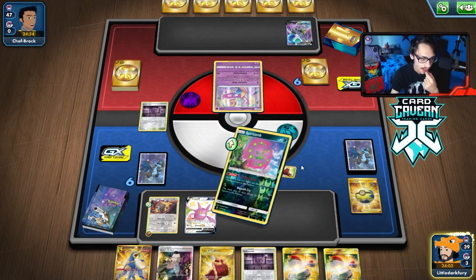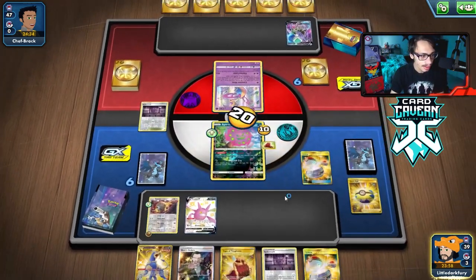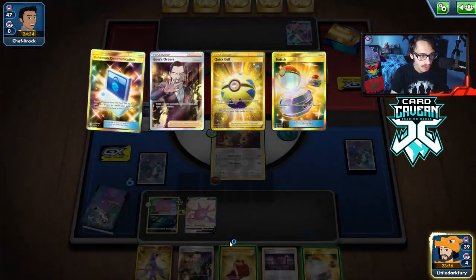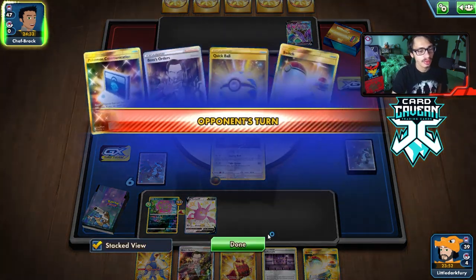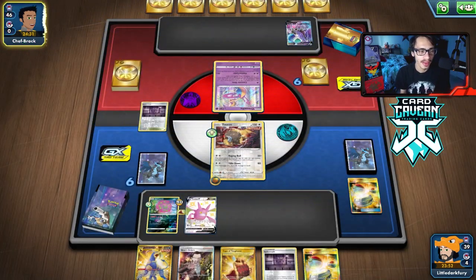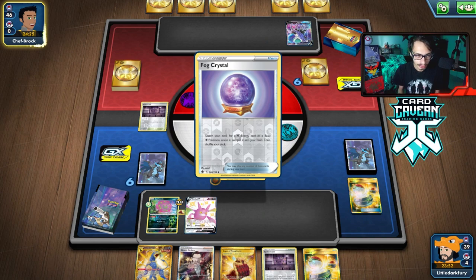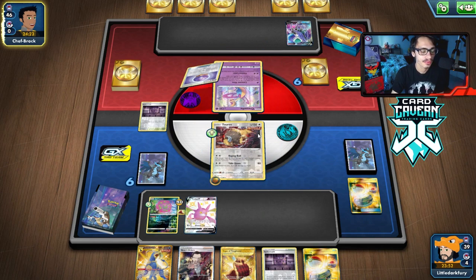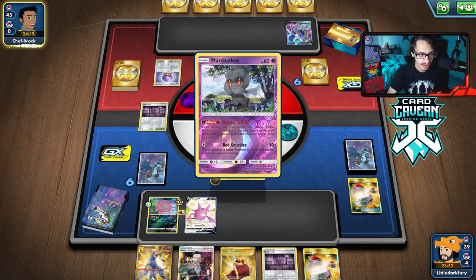They're not going to kill me this turn. We got some Switch, but still no draw supporter, which is a little annoying. Not much I can do — hoping for a draw supporter. No such luck. Maybe they'll Marnie me. We have to hope to get Marnied here so we can get a better hand. Looks like they're going to Marsh out of my Spike Mouth, which is fine.